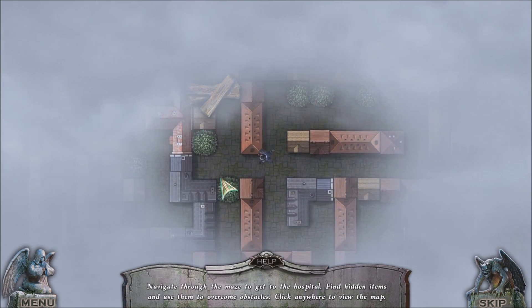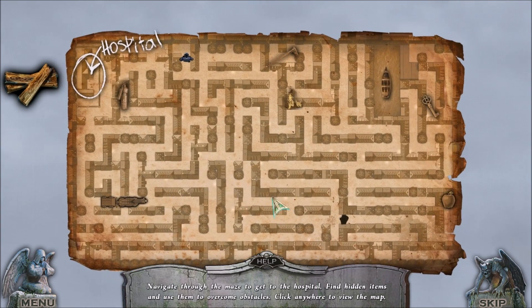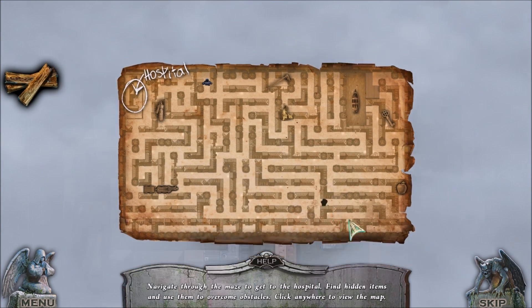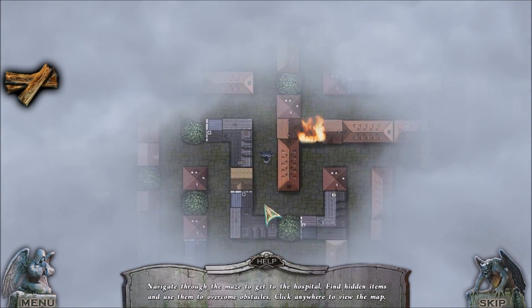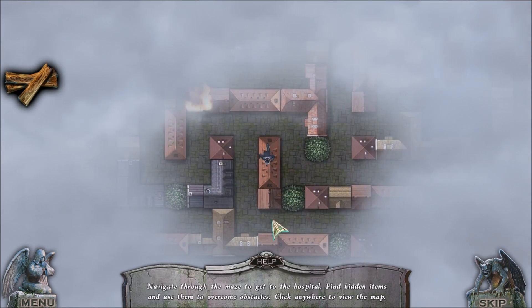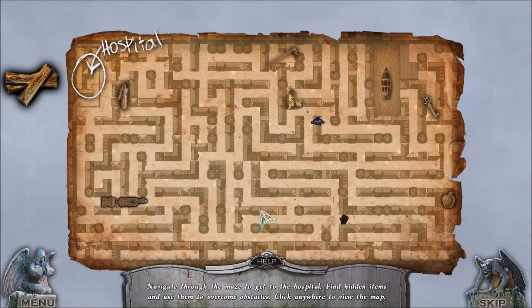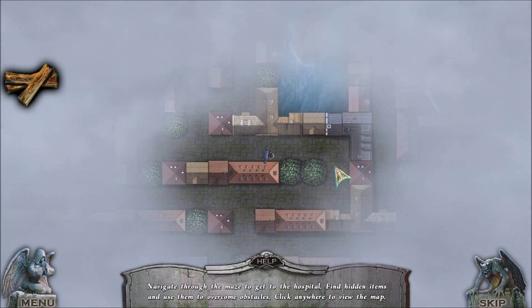I do think I can grab these boards. I'm guessing I use these boards across this gap. That will get me an apple, and I'll be able to use that apple to get that horse. I'm on top of the building — that should not be possible.